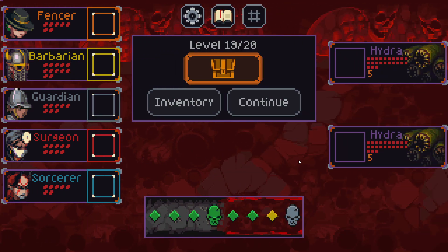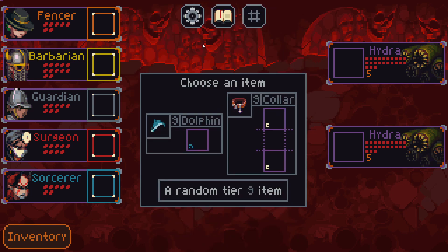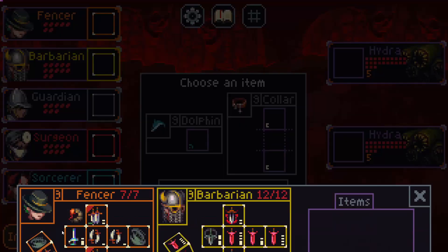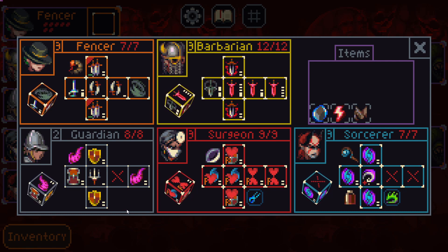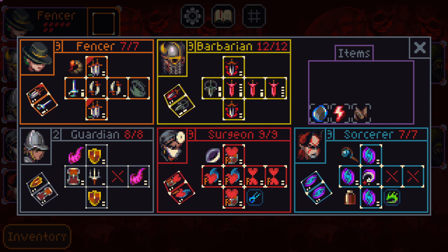Floor 19 — let's go! Double Hydras again — I told you this is like the most common floor 19, we had this last time. Choose an item: we have the Dolphin — adds Echo to all sides, copies the value of the previously used dice. This is insane with the barbarian, like utterly insane. And potentially nuts on the sorcerer with the Bloodlust, though we don't have enough floors with tons of enemies for that to be a huge deal.